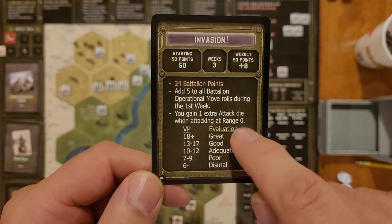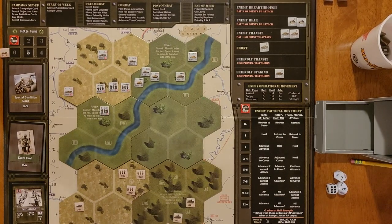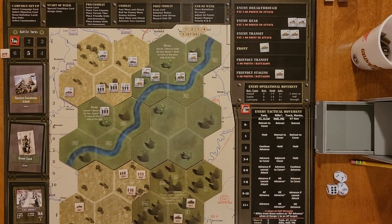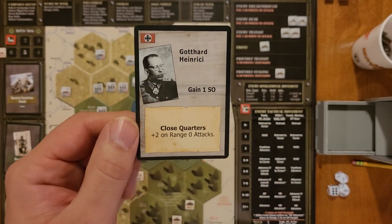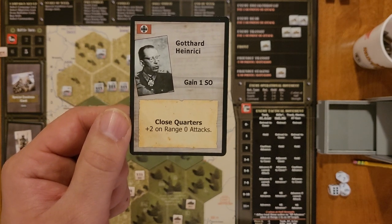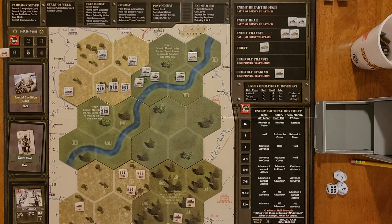These are the victory points you need to achieve the evaluation for your performance. I am using the expansion, so the terrain you see here is representative of both expansion pack one and expansion pack two, as well as the base game. I'm using the commanders — the tank commanders — and I drew this guy for the Germans. As you can see, I gain one SO point, and when we are at range zero, the Germans are actually going to get plus two on their attack rolls. So close combat is going to be fierce and deadly in this particular campaign.